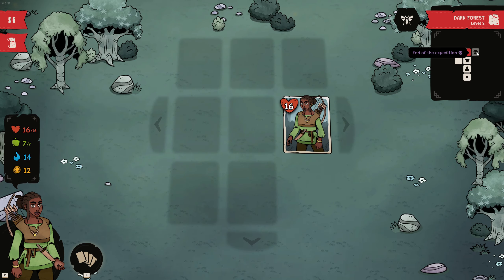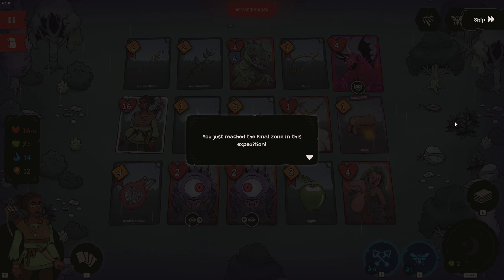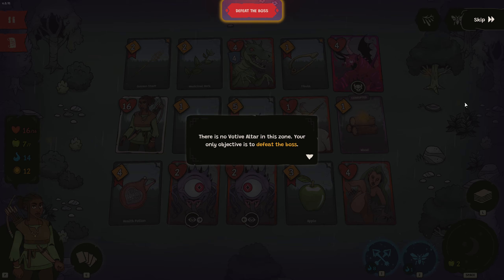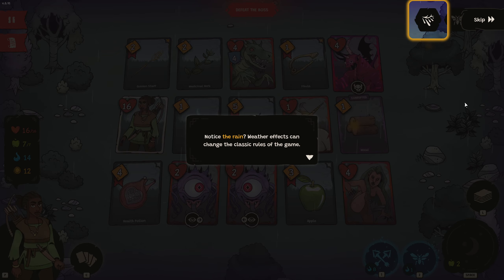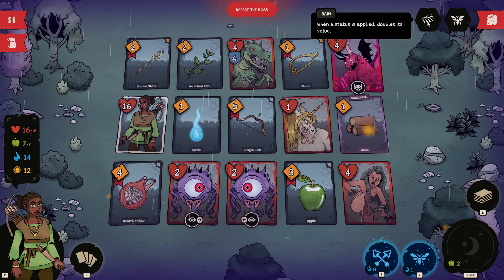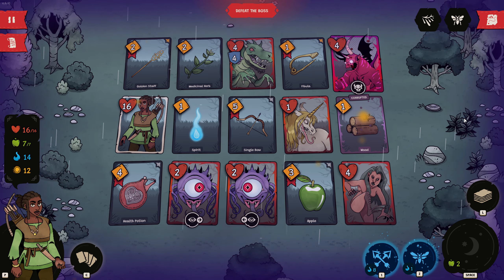This room looks like a boss room — end of the expedition. Defeat the boss. You've just reached the final zone in this expedition. This zone features a boss that must be defeated if you want to win. There is no votive altar in this zone — your only objective is to defeat the boss. Notice the rain? Weather effects can change the classic rules of the game. When a status is applied, double its value — so that's like burn, bleeding, all that stuff. Duly noted.